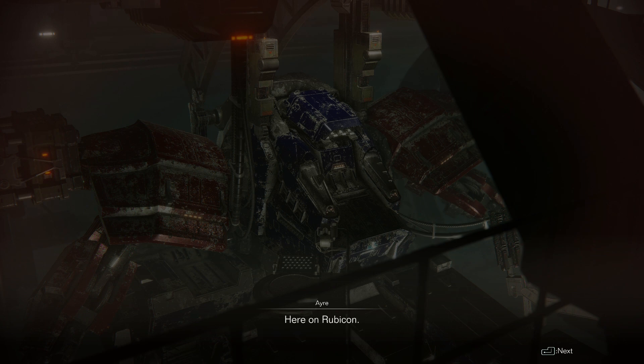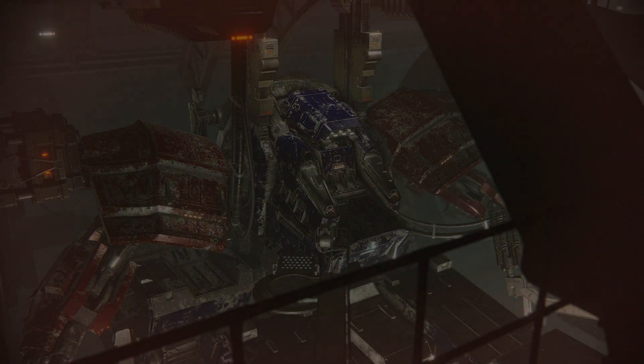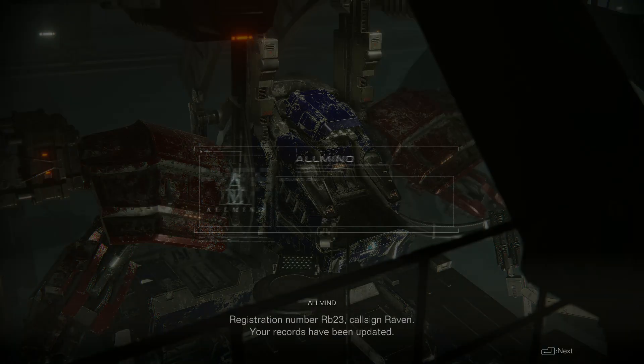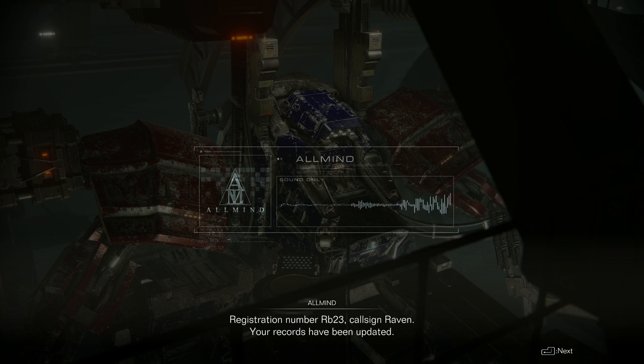Registration number RB-23. Call sign: Raven. Your records have been updated. A-Rank virtual encounters are now available in the arena. May these encounters further guide your technique.